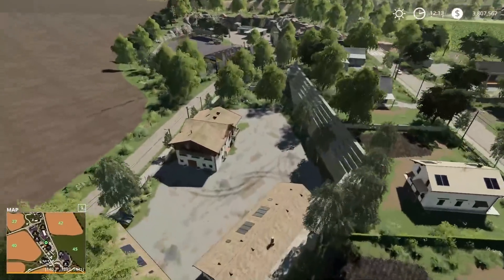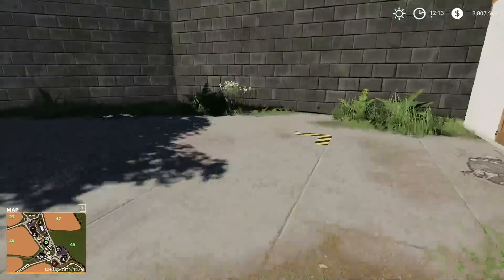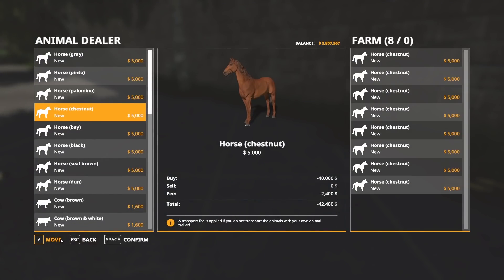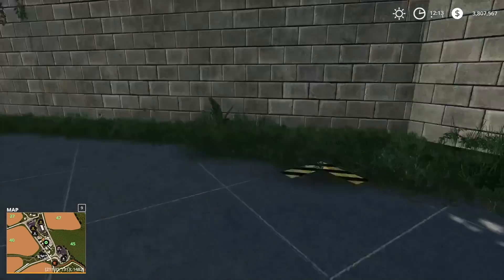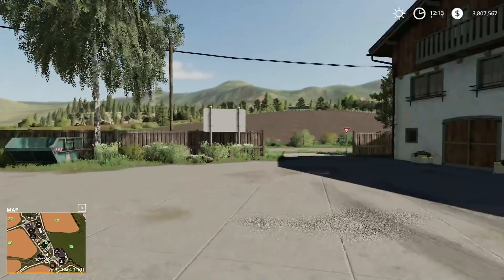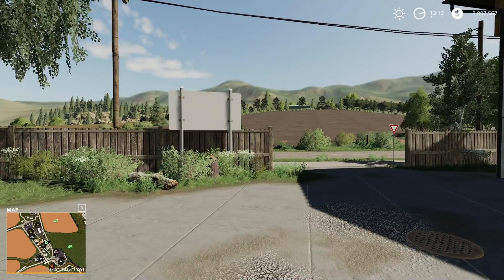There's a ranch right here — it looks like it doesn't have a capacity, so it looks like it's just a horse point — essentially a place for you to have your horses.